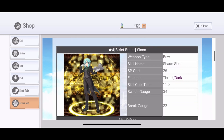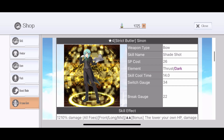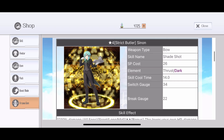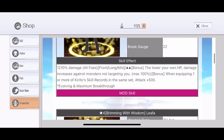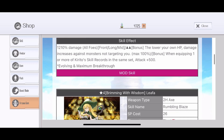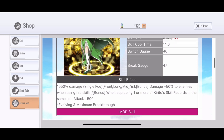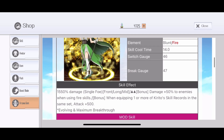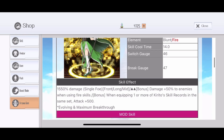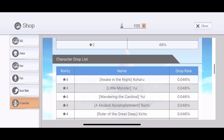Then we have Strict Butler's Zenon — this one is really good. You can use it as a mod father for your bow, or you can use it as a damage dealer, depending on the boss. Then we have Brimming with Wisdom Leafa. Blood and Fire — this is really good for either Floor 75 Dungeon or Skull Reaper, one of those.